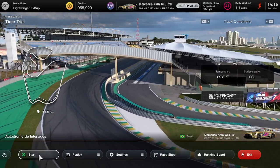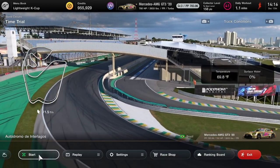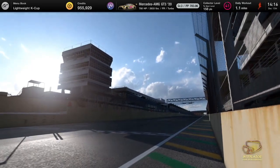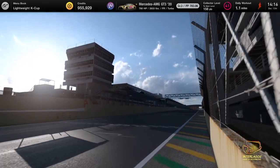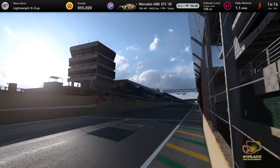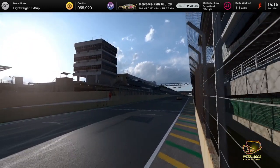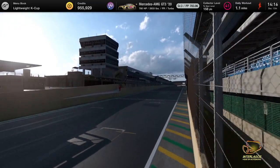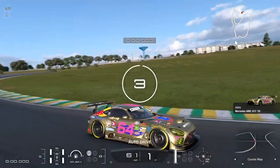All right, here we are — it's time to do a car review video. To start off 2024, we're reviewing some Mercedes. First up is the Mercedes AMG GT3 from 2020, mine here in the game at 780 horsepower. Let's see how this car takes on the track.